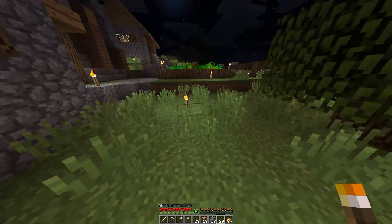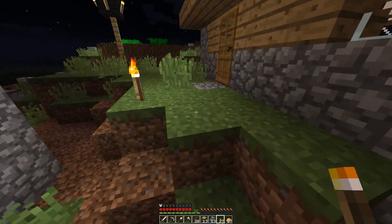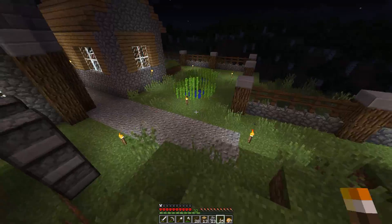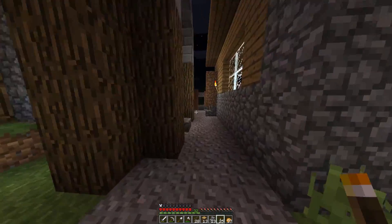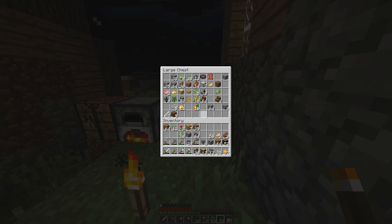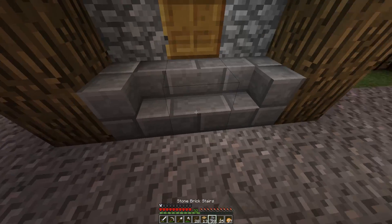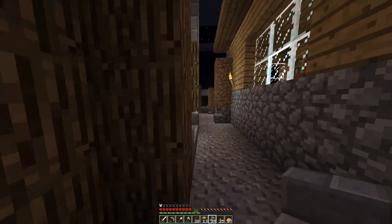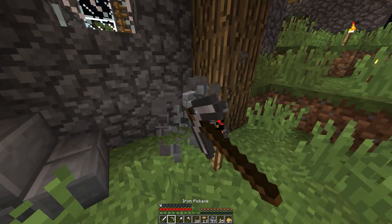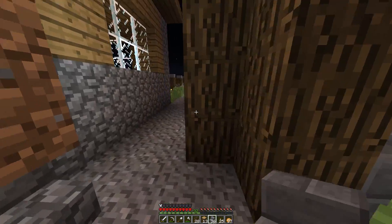I've got lots of zombies trying to get in but they won't be able to. It's a slapdash way of putting lights down but I think it's worked — not too many dark spots. The village is small enough that I'm not worried about spawns. I might put some decorative logs down — it's completely artificial, but I'm building this world so I can do what I like.